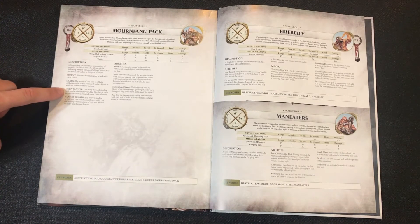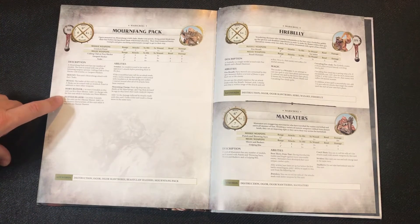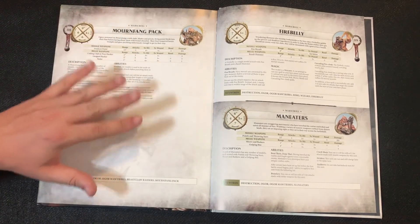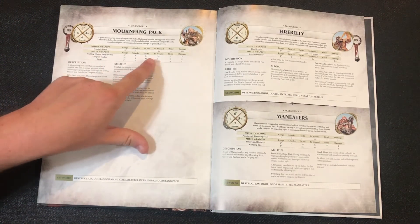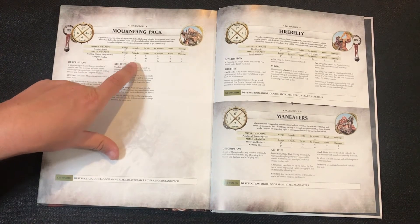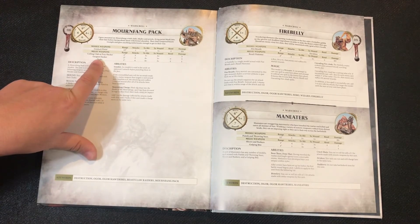One in every four models can be a horn blower, adding 1 to charge rolls. The banner bearer also follows a 1-in-4 ratio, adding 1 to the bravery characteristic. These guys are really designed to be taken in units of at least four. For melee, the culling club or prey hacker is 1-inch range, 3 attacks, 3s to hit, 3s to wound, no rend, 2 damage. The gargant hacker is 2-inch range, 2 attacks, 4s to hit, 3s to wound, 1 rend, 3 damage — I really prefer the gargant hacker.